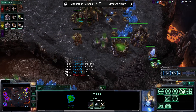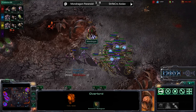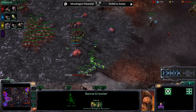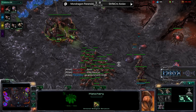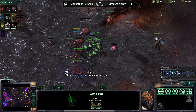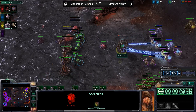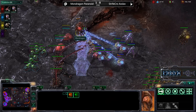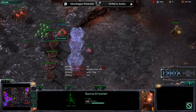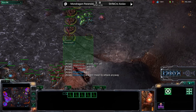The army of Zerglings, Sentries, and Stalkers are now trying to make their way forward. Mondragon is most likely going to lose another one of his Overlords, and is already supply locked at 42 over 28 — going to be even more supply locked. Now the front door is getting some Spinecrawlers in order to fend off the attack. But this army is not going to be able to get there in time — there are so many Banelings that these Zerglings are not going to simply slip by, and by the time the slower Sentries and Zealots engage, the Spinecrawlers will be done.